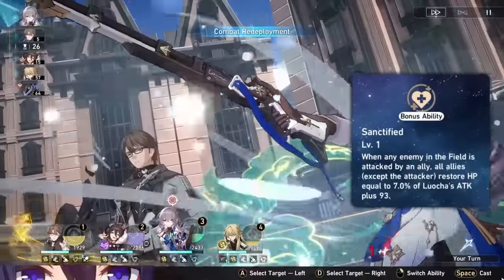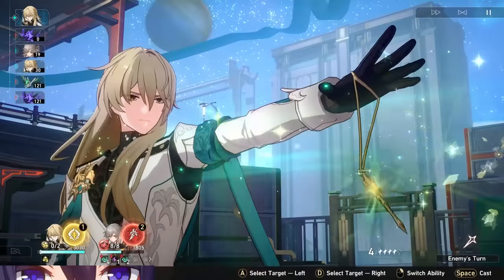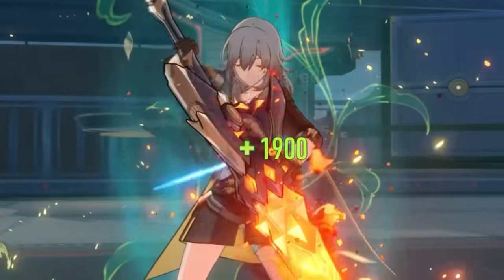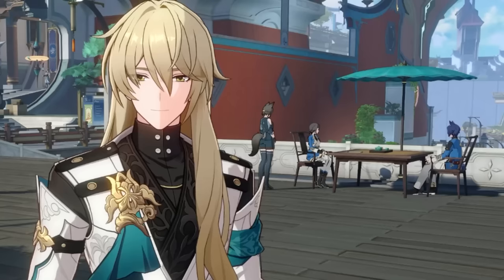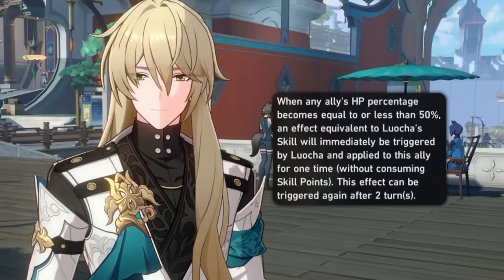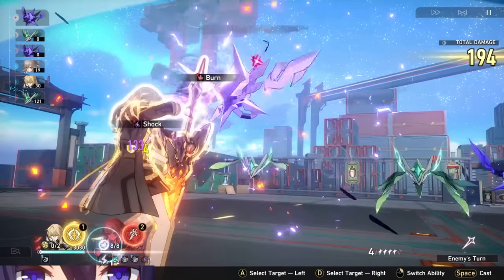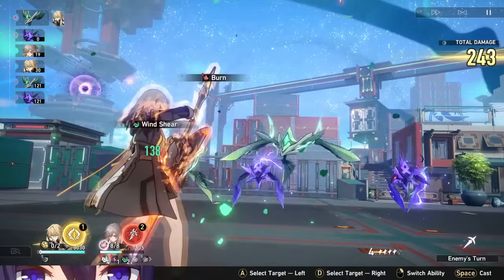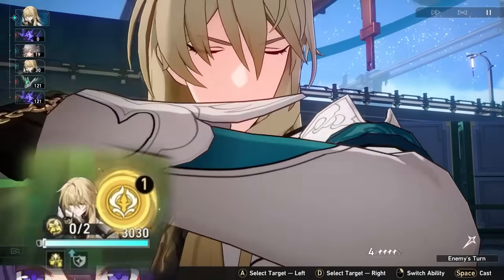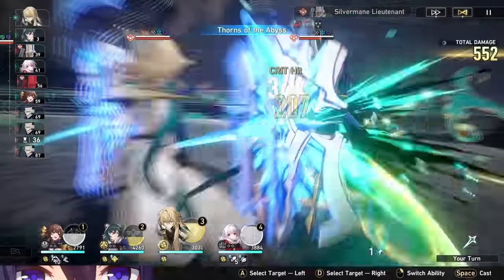For two turns while the field is up, every character has a large window to be healed. He has a skill that heals the targeted character pretty strongly. The kicker is a secondary effect — his skill has an auto heal that can automatically trigger up to once every two turns to heal an ally below 50% HP, which also gives you an Abyss Flower stack and gives Locha 30 energy back.